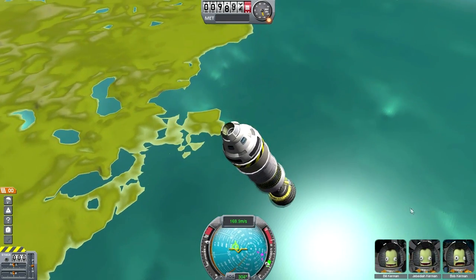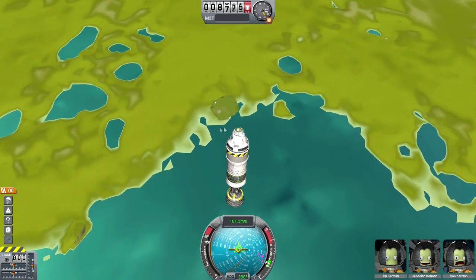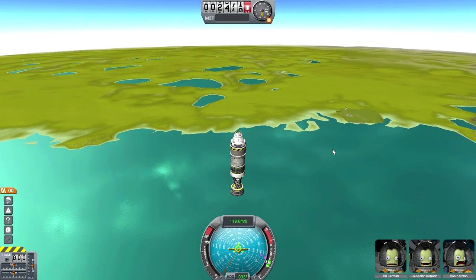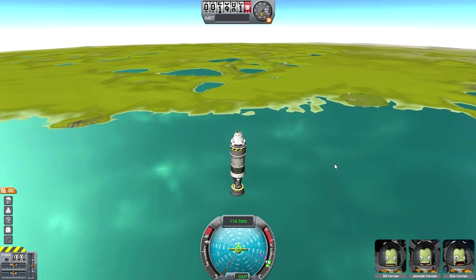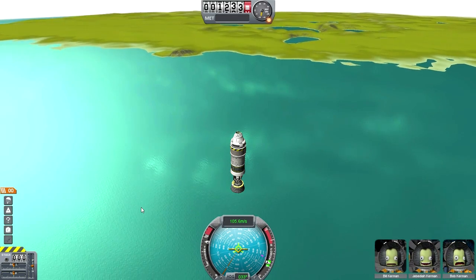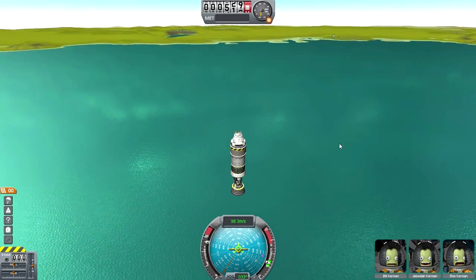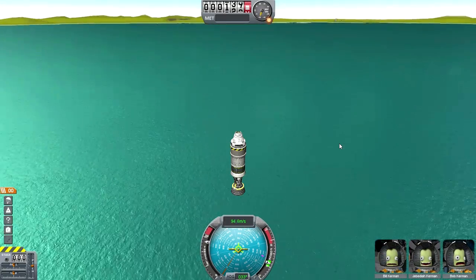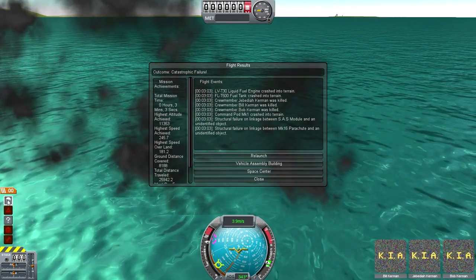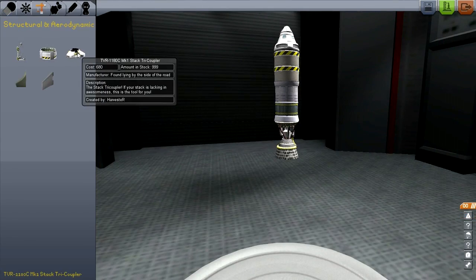The rocket runs out of fuel with an apoapsis around 11 kilometers. We don't have a parachute, so we're going to find out exactly what happens. The atmosphere felt a lot like the default atmosphere. The sea texture is very nice but basically hard as a rock — no depth, just a surface. Unfortunately all three Kerbals were killed in action on my first attempt, though of course they are immortal in this version and don't even go missing.